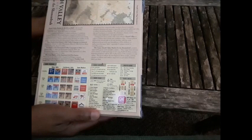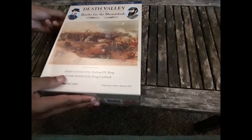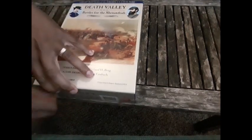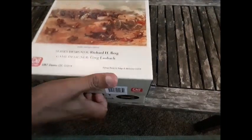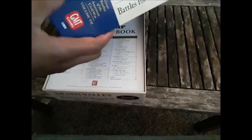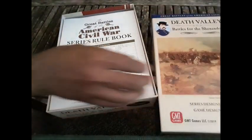Let's have a look at the back of the box — a little preview there of the map, or one of the maps. And with that, we'll get started with the shrink wrap and have a look at what's inside. Let's get this box open. Notice that the boxes recently from GMT are getting a little bit sturdier — I just got a copy of Last 100 Yards and it also had a really nice thick cover. That's really nice.